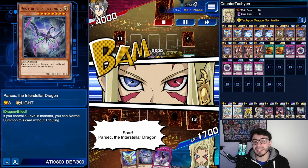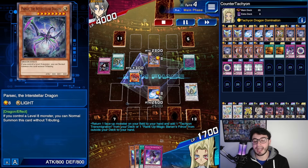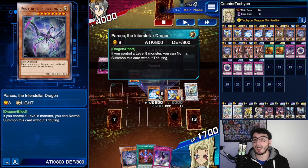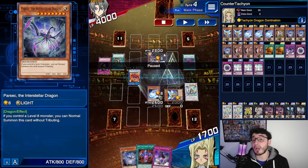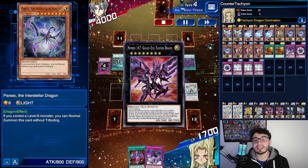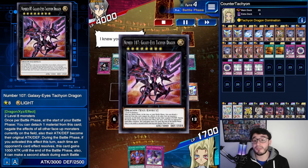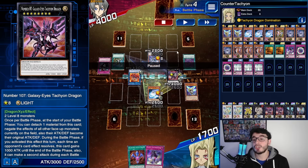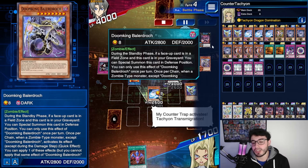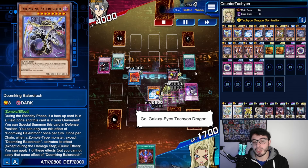From here we just needed Tachyon. We activated Nebula Dragon's effect from hand — the Zombie World affects monsters on field and graveyard, but cards in hand are safe. Second summon, Xyz summon into Tachyon — locked into Dragon type unfortunately. In the battle phase, Tachyon negated all card effects. The opponent fell for the trap and activated Baldurge's effect, but I used Tachyon Transmigration to negate it. At that point we had Lethal.